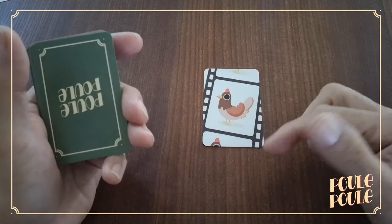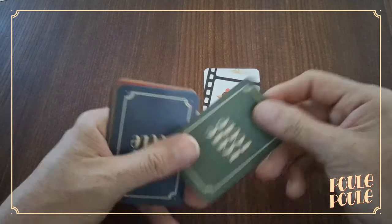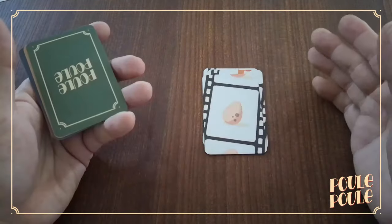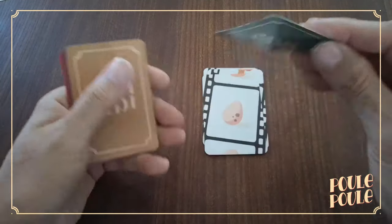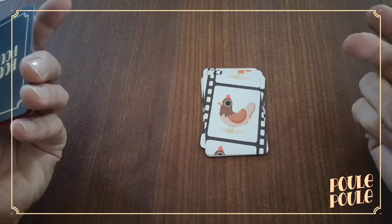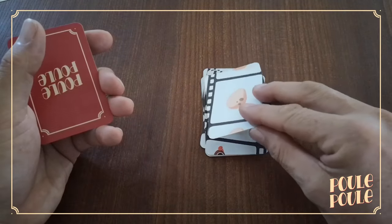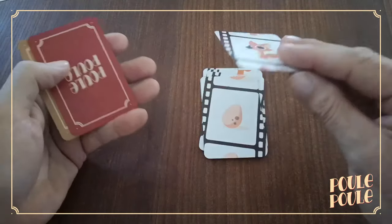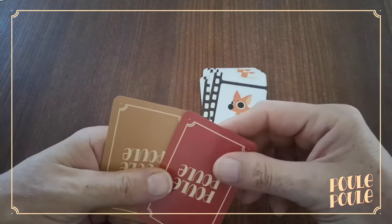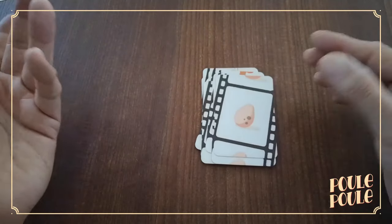A hen comes but there are no eggs available so she goes away. Now we have a fox but there are no hens to hunt so it goes away too. An egg comes into our movie and now we have 1, 2 eggs available. A hen who sits on 1 egg so we go back to 1. Now a fox that hunts the hen sitting on the egg, which means there are 3 eggs available now. 4 and 5 eggs available.